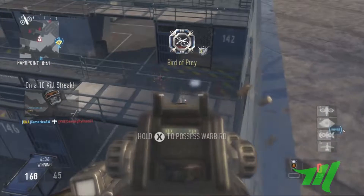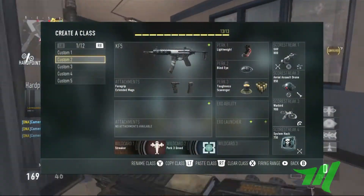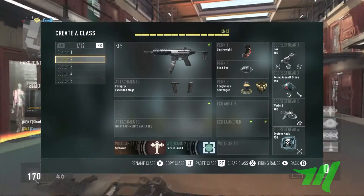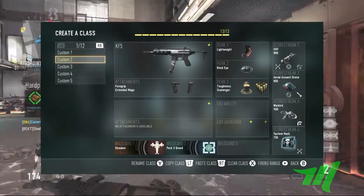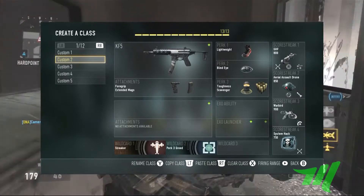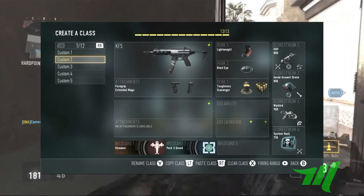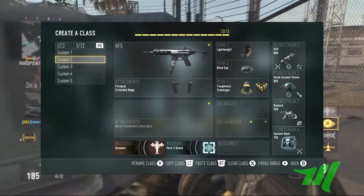The KF5 has foregrip and extended mags on it. You guys might be wondering why the KF5 — I find the KF5 is really good at close ranges, which you'll actually find yourself getting into a lot when you're playing Hardpoint or Capture the Flag. You'll be running into people and it has really fast ADS time and really fast fire rate, which are things you need.